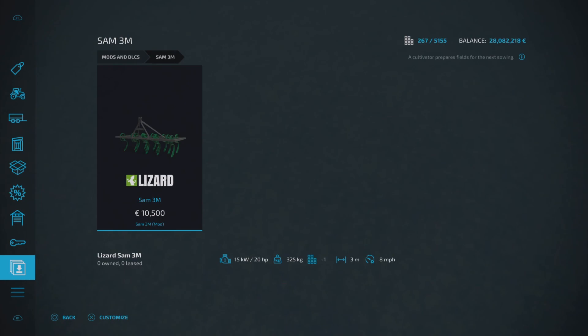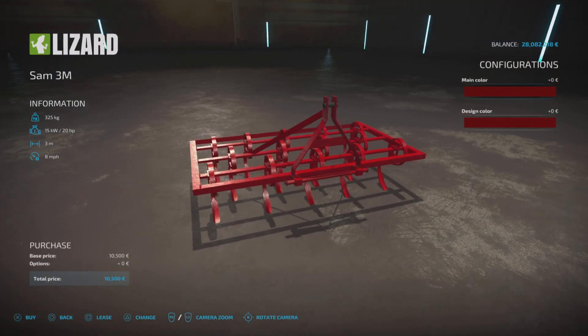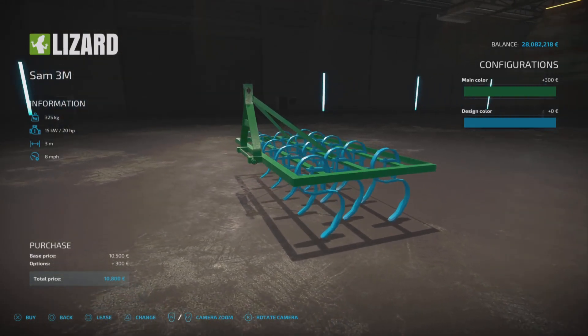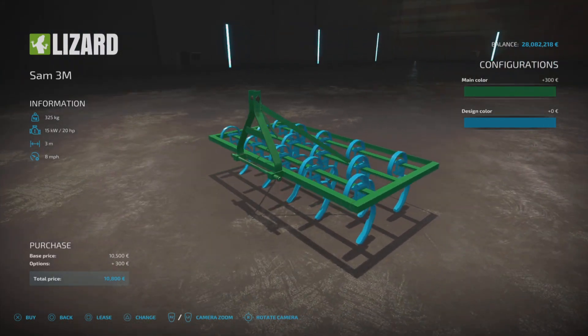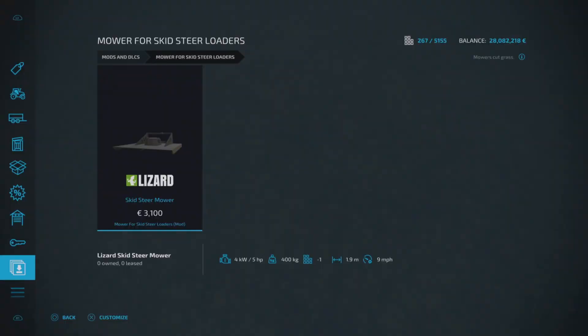Next up we've got a three-meter cultivator — the SAM 3M. It's £10,500 to buy, only requires 20 horsepower, one slot on console, three meters wide, runs at eight miles per hour. A pretty standard looking thing but quite cool if you're looking for older-style equipment. You can change the main color to anything, and the design color changes the tines. The main color adds around £300 but the design color appears to be free.